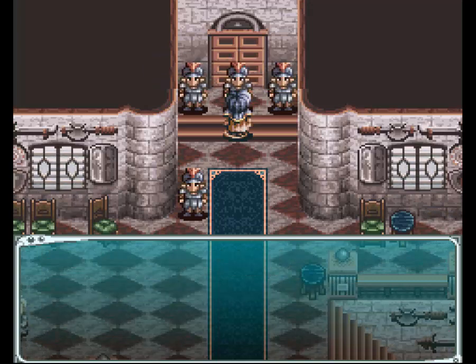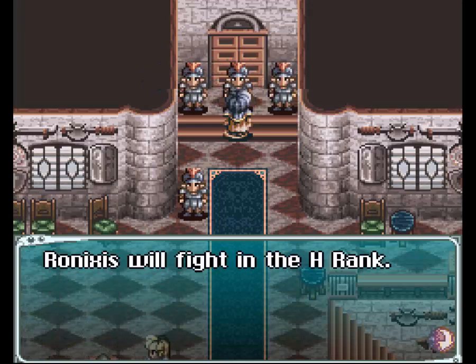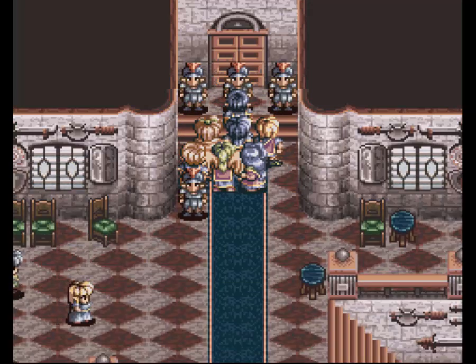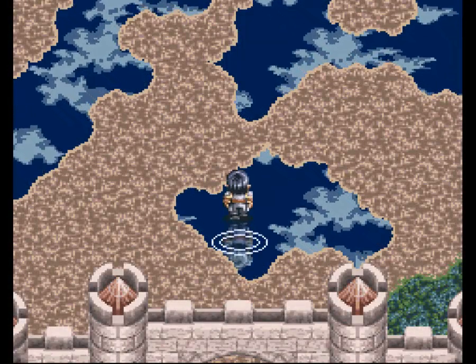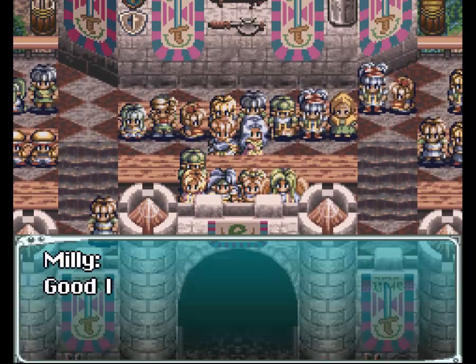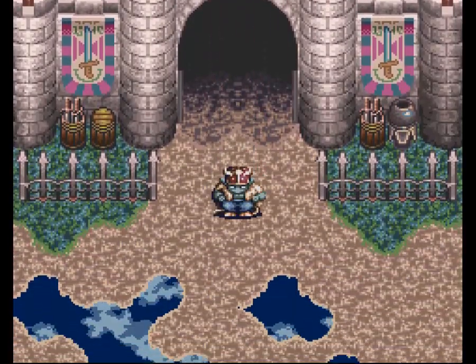I probably should have shown off the final round instead of the first round, because the first round is pretty easy. But I can pretty much demonstrate any kind of strategy that I will be using regardless of who or what enemies I'm facing, whether they died in one hit or twenty. Obviously if they're taking twenty hits, then you're a little too weak to be going through there, unless that's like the boss of the round.